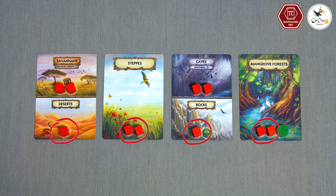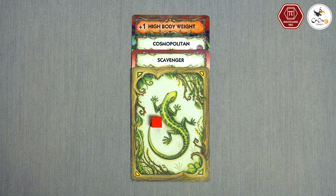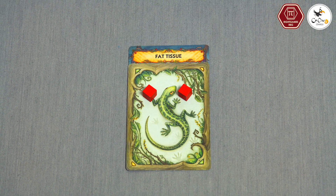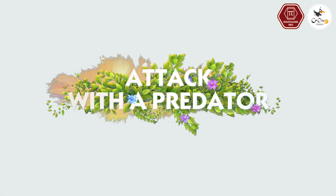To feed from an area, select one of your hungry animals — it takes one food token from an area it has access to. An animal is considered fed if it has one food token on it. However, some traits increase an animal's food requirement and are marked by a plus one or plus two before the trait name. If an animal has the fat tissue trait, it allows it to store food in excess of its food requirement, which will come in handy in the next round.